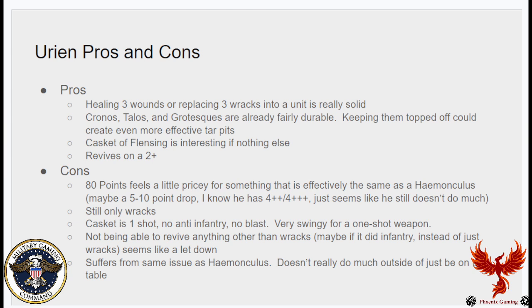The Casket of Flensing is interesting, but I don't like that it's a single shot — it doesn't do a lot. Reviving on a 2+ is pretty good. I do feel 80 points is a little pricey; I know he has a 4-up invuln and 4-up FNP and can heal units, but he just doesn't do a lot. Maybe at 70 points. Most Homunculus units could come down five to ten points and still wouldn't feel great but would feel better. He also can only attach to Racks — same problem — though attaching him to a Grotesque unit to continuously heal them would feel much better.